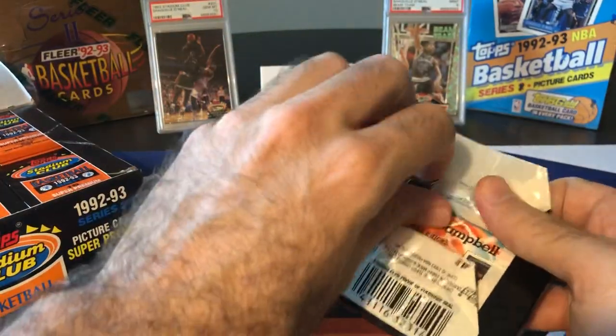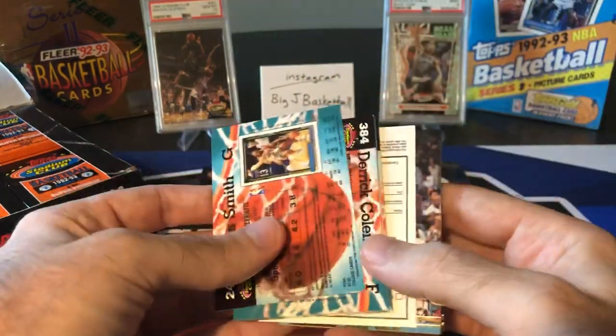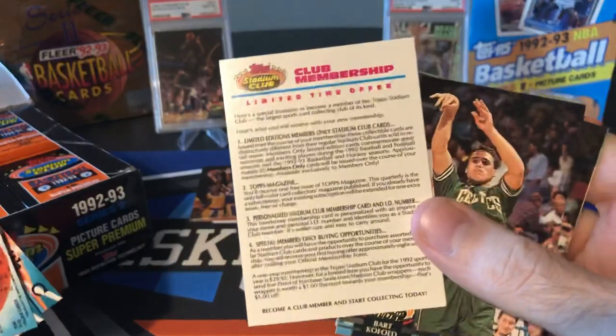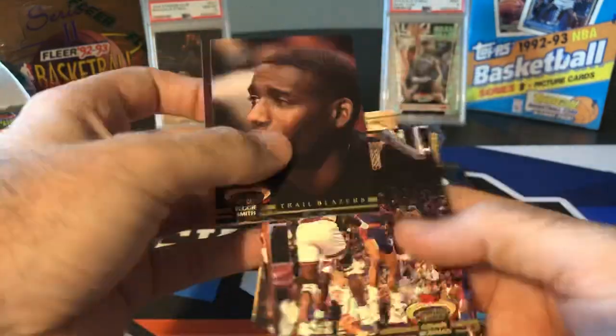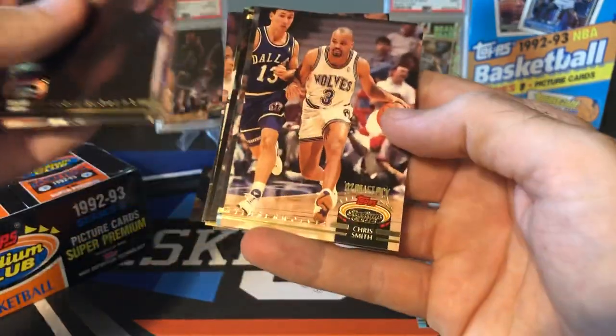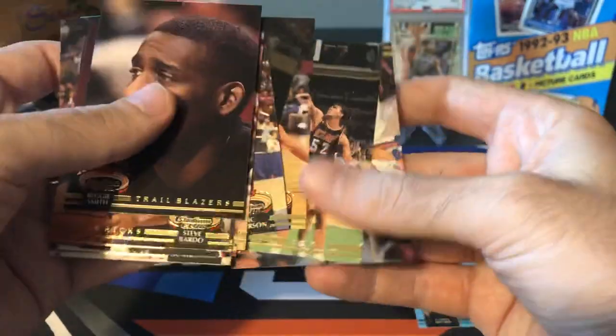Pack one down. Let's go a little faster through the rest of them — we have 18 packs to go in video number one. Every pack comes with this Stadium Club Membership card, which I'm sure has long since expired. Clarence Weatherspoon, draft pick. Philly made a lot of bad draft picks back then — picking guys like Clarence Weatherspoon, Sean Bradley. Early 90s was not a good time for Sixers draft picks up until Iverson. That's when they broke their curse. Another Chris Mullin Member's Choice — same one we got in the first pack.